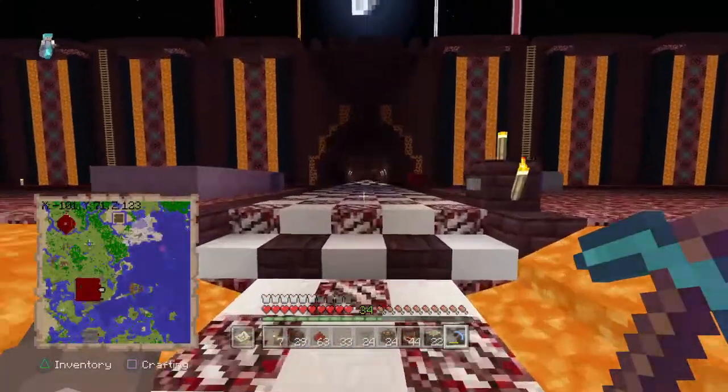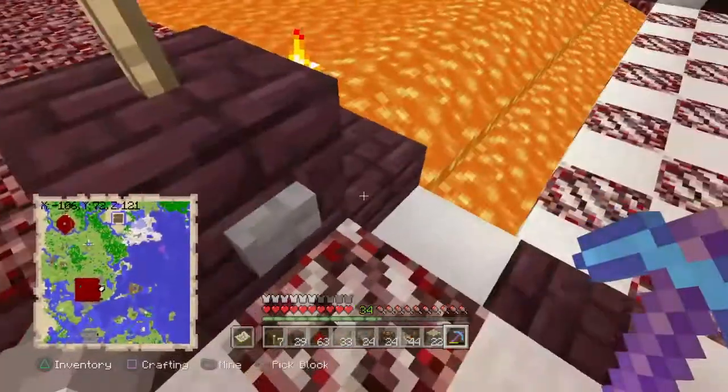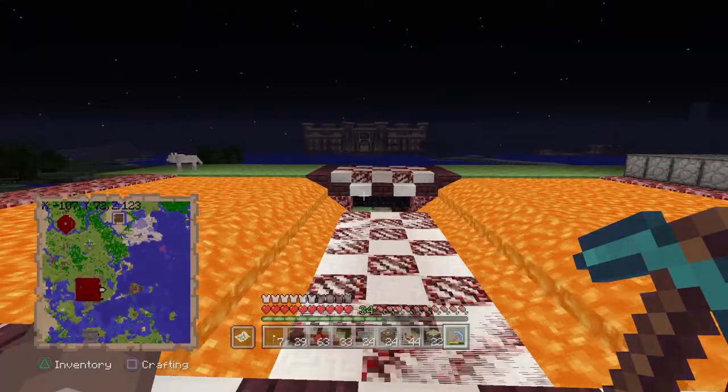We head over this way, up the ramp, across the drawbridge. Here's my castle — the Nether Castle — it's the central hub of the server. Press this button to close the drawbridge. There's the Wood Castle across the ocean over there.